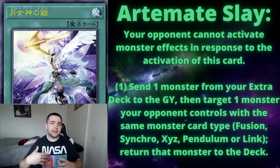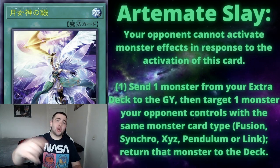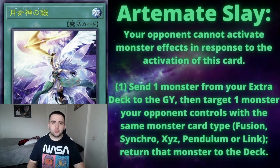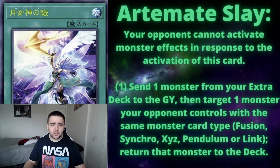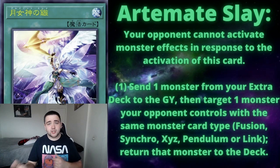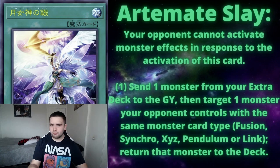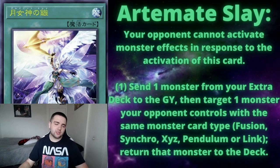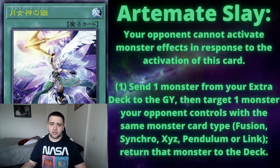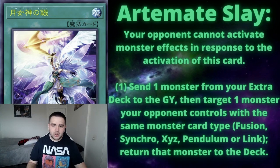That targeted monster returns back to the deck — that is absolutely insane. So let's say you send a fusion monster, then target a fusion monster on their field, and all of a sudden that monster returns back — and your opponent cannot respond to that. You also get Entris's effect in the graveyard as well. It is kind of generic as long as you're playing fusion, synchro, XYZ, and link monsters. The targeted extra deck monsters get returned to the extra deck, except for pendulums — pendulums return back to hand unless they're the extra deck versions.